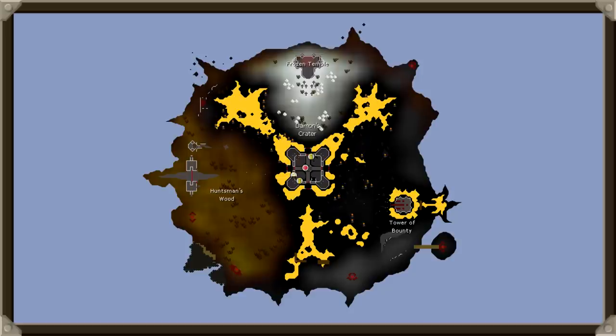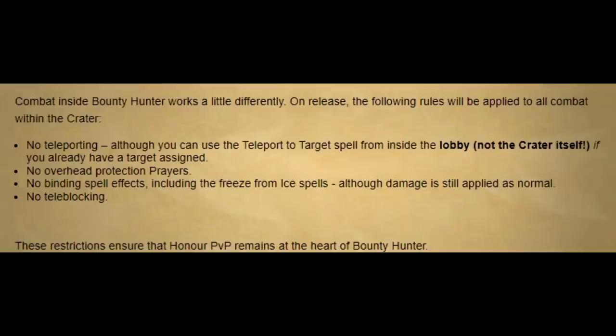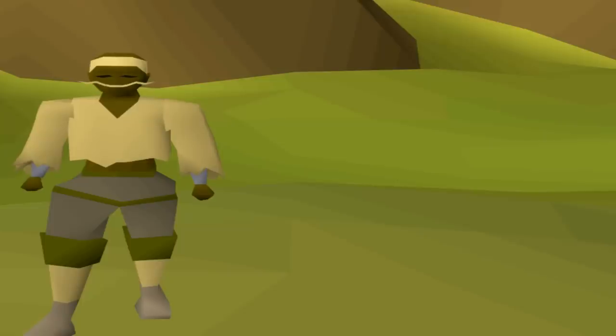But it is back today for the first time in years in another crater form and I'm going to be trying it out. In the blogs leading up to this update, they're wanting to try and get 1v1 edge-style honor PKing back. So in these craters you can't teleport, you can't use protection prayers, and entangling and freezing effects are disabled inside the crater too — so your ice barrage and entangle won't hold anyone in place. This allows for fast-paced honor-style PKing.